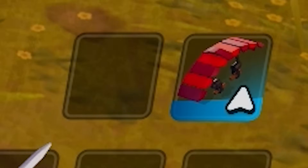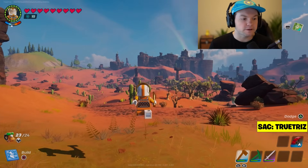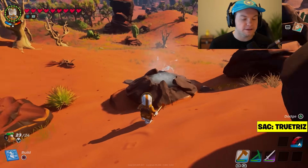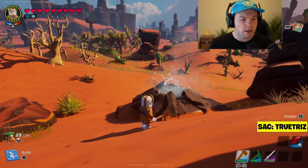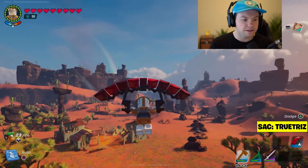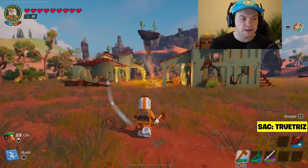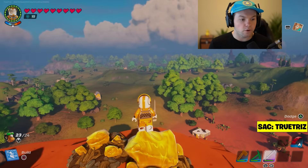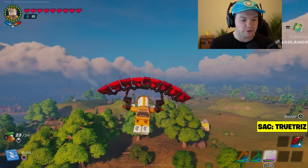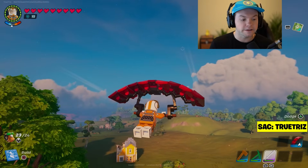Now that you have your glider equipped, how do you actually deploy it? You can't just jump and start flying — you need to be airborne first. If you're near the mesa or dry lands biome, find one of those little water spouts that lift you up, then deploy the glider, just like in regular Fortnite. Or find a high mountain or cliff, jump off the edge, and start gliding. It'll really make your life easier and let you travel much faster.